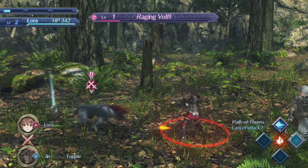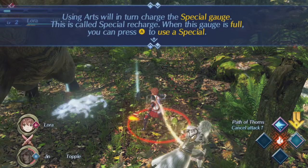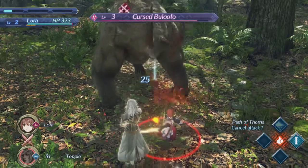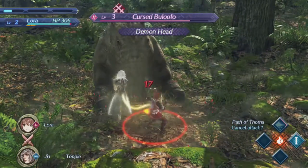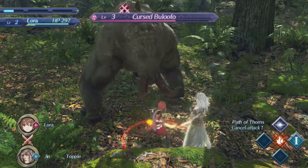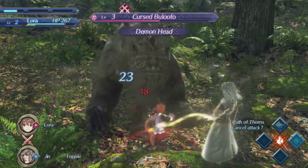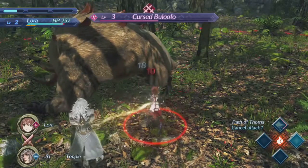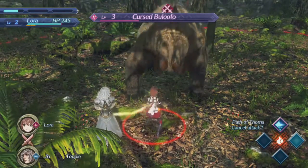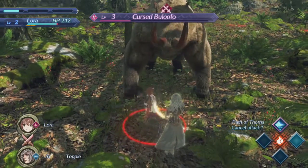I actually like this DLC a lot more. It probably has to do with the fact that I find Lora and Jin a much more interesting set of characters than Rex and Pyra — at least from the beginning. Maybe it's also because I've always wanted to see what they were all about, because they were frequently mentioned in the original game, but we never got any background from them. And I must say it's really a lot better.